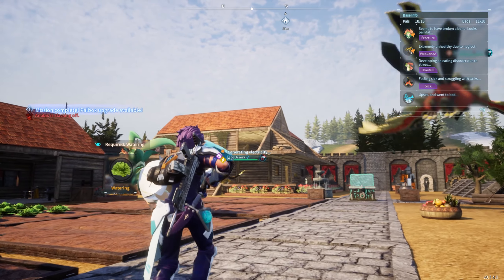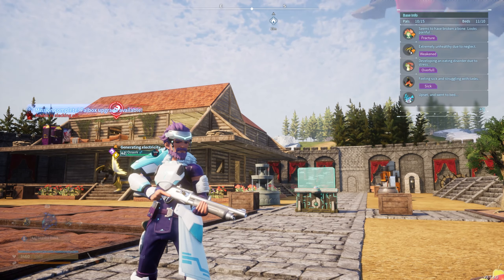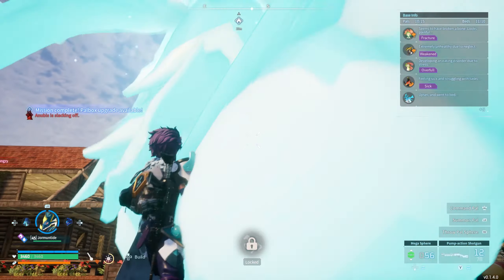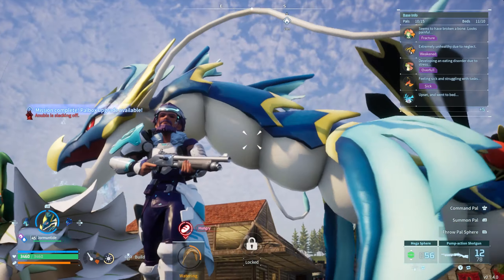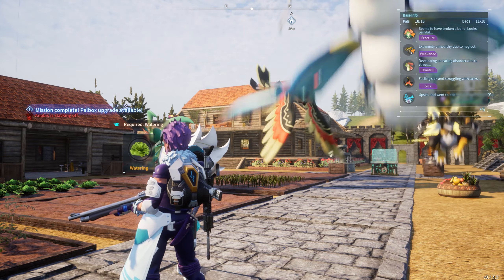When it comes to watering in your base, there's one pal that exceeds the others with level 4 watering, and that's going to be Jormantide. If you guys haven't seen him yet, this is what Jormantide looks like — a giant blue dragon. He does a really good job of watering, as he's the only pal in the game that has level 4 watering.